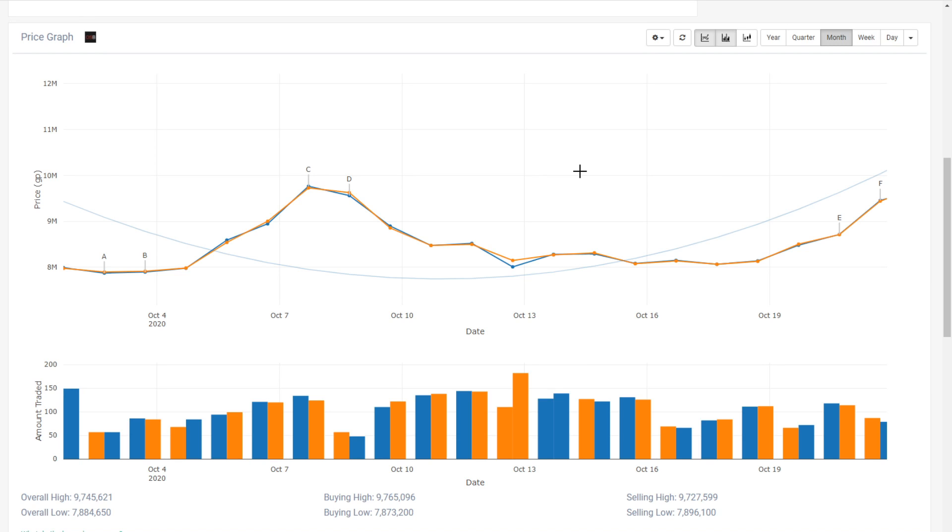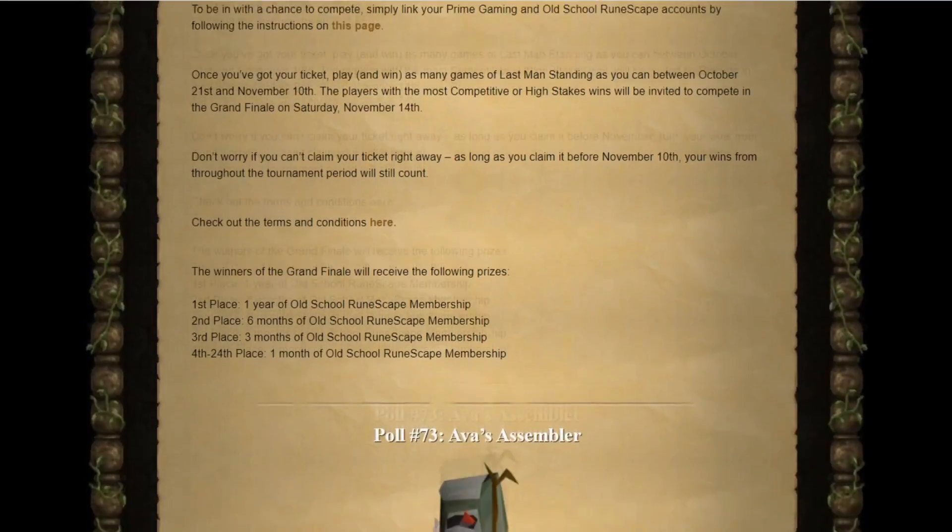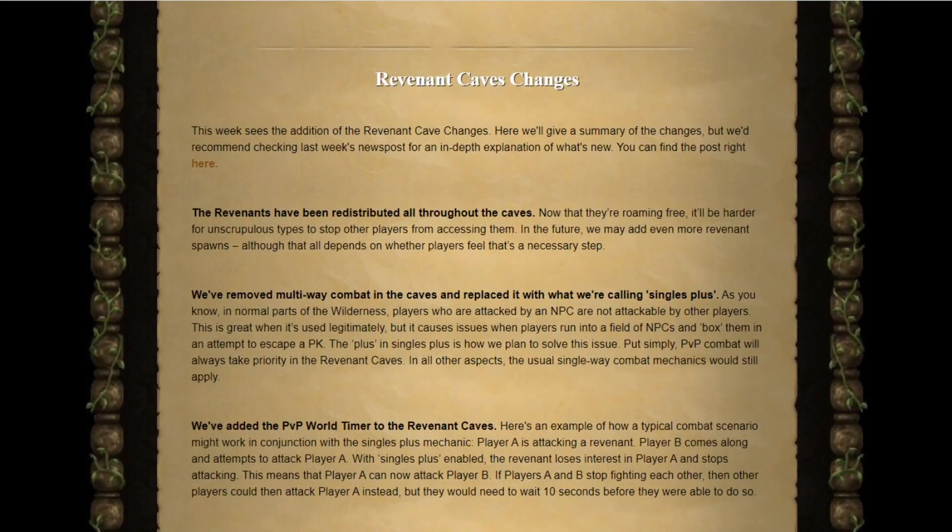Today, October 21st, is the big day — it's not only the Halloween event, but nestled in here is the Revenant Cave changes. It's not yet known how impactful these changes are, but to fully take advantage of an investment like this, we have to make that decision before it's widely known. I'm going to make a pretty substantial assumption that these nerfs are significant and will really disincentivize people from farming Revenants. The update came out a couple of hours ago, so we're going to hop on the Grand Exchange and buy some Craw's Bows. I think they are around 8 or 9 mil right now.